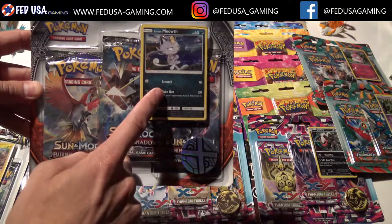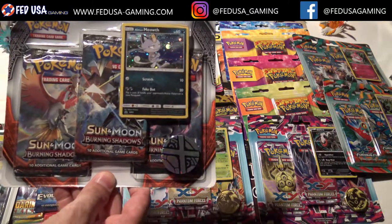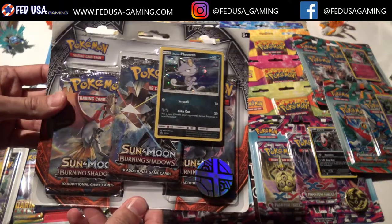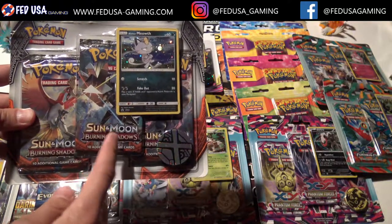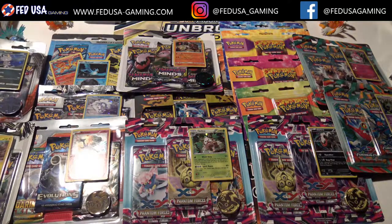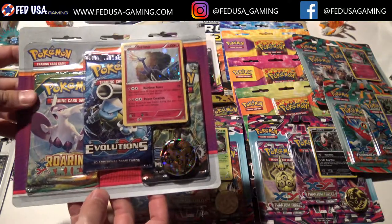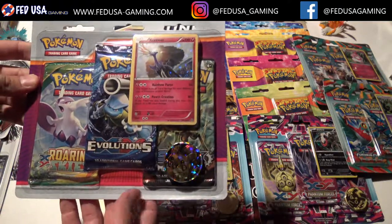You get the packs, you get the Meowth promo. If you're looking to start a Pokemon collection, you definitely want to have sealed product. You want to keep your stuff sealed, try and keep it in good shape. I know some people like to collect individual packs, but I think it's always better to go with something like a Blister Pack. If you ever want to resell your packs, you get more resell value because it is sealed — your buyer knows it can't be weighed, etc.